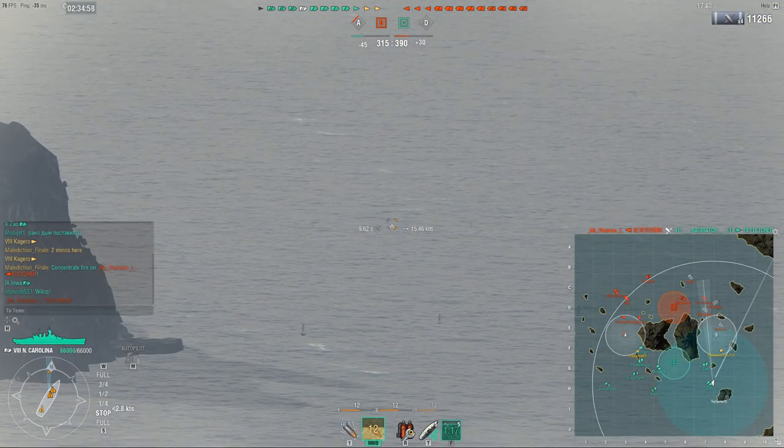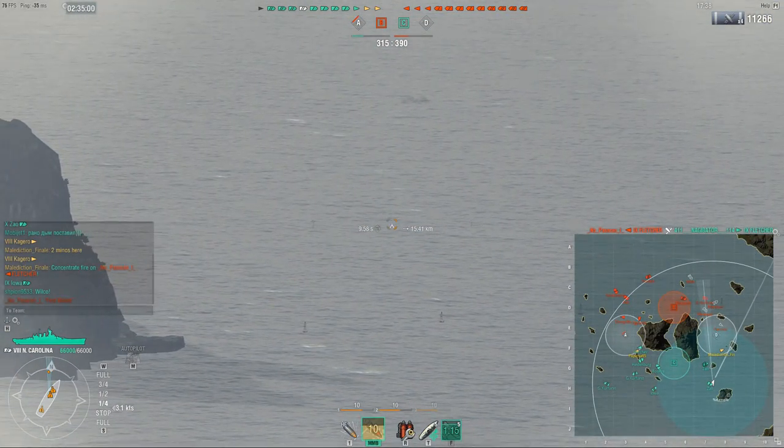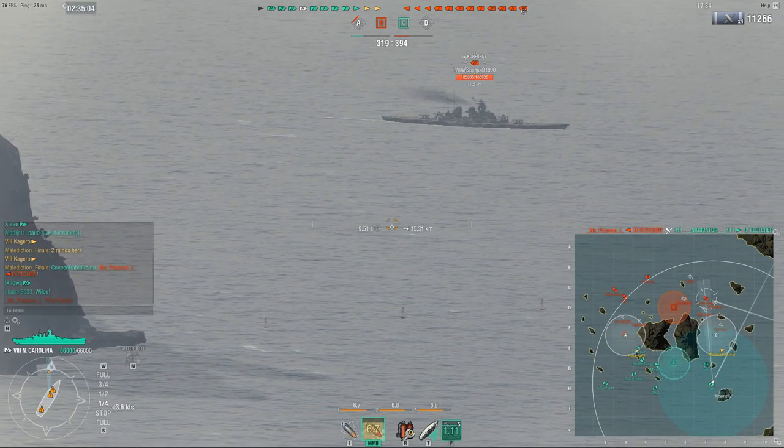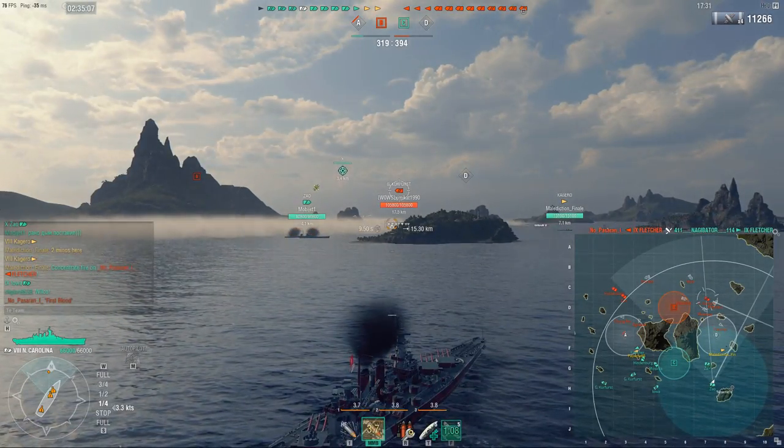How did we know where to shoot him? We look for where his shells are coming from. We can see the shells from both the guns on both sides of the hull, and we put the crosshair between them and we fire.